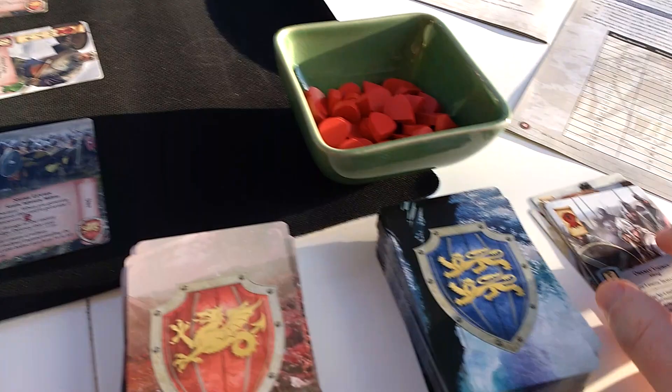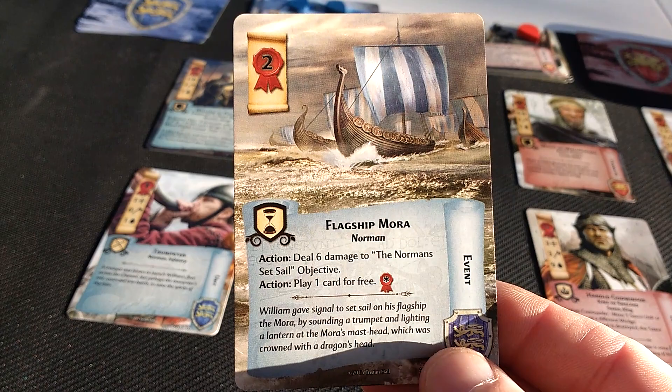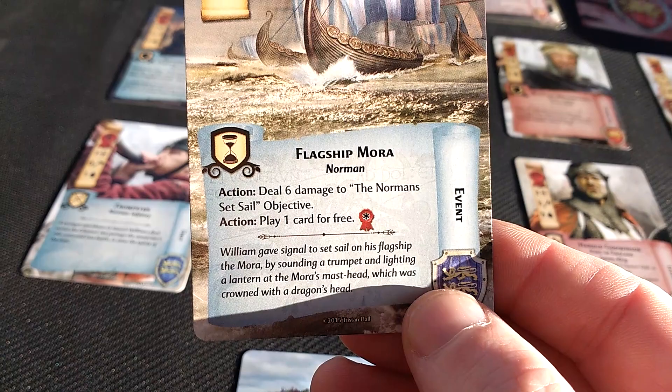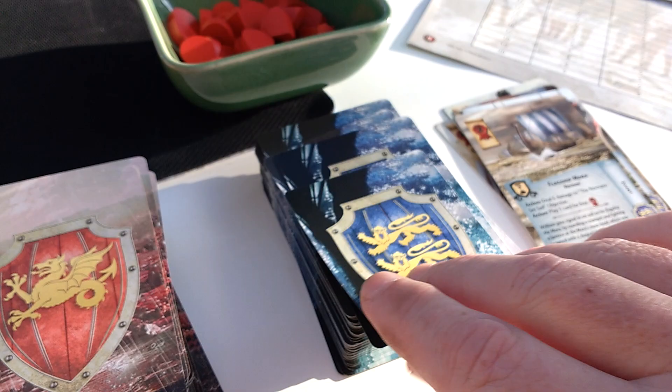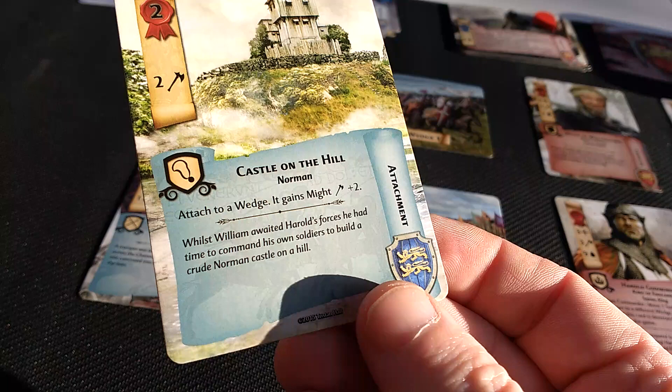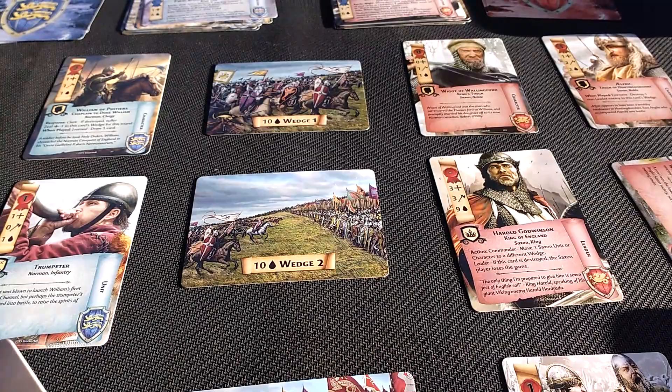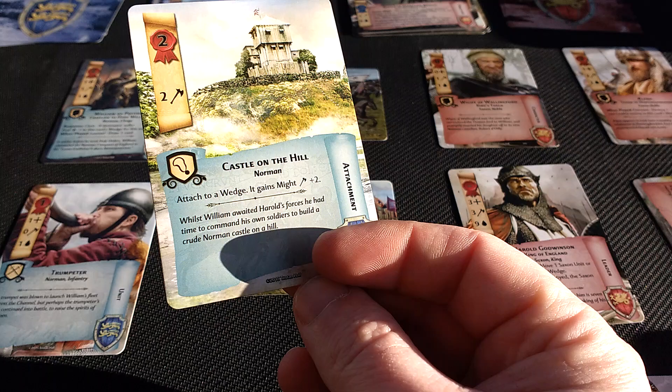This next card is another event at cost two, so we can afford it. Can we do the action? You can choose either action, but the objective isn't currently in play, so instead I can play one card for free. We choose the next card and play it if possible — yes we can. This is an attachment. Attachments for the foe simply go on the leader's wedge if possible; if not, the player gets to choose. It is possible, so we throw the attachment onto that wedge, grab two might tokens, and place them on there for the foe. And that is the foe's turn.